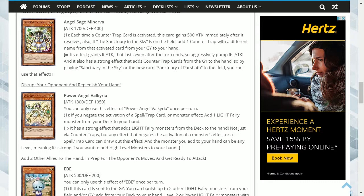Disrupt your opponent and replenish your hand with Power Angel Valkyria — a 1,800 attack, 1,050 defense monster. You can only use this effect of Power Angel Valkyria once per turn. If you negate the activation of a spell, trap card, or monster effect, add one light fairy monster from your deck to your hand. Not just via counter-trap cards, but any effect that negates activation can trigger this effect. The monster you add can be of any level, making it strong for adding high-level monsters to your hand.